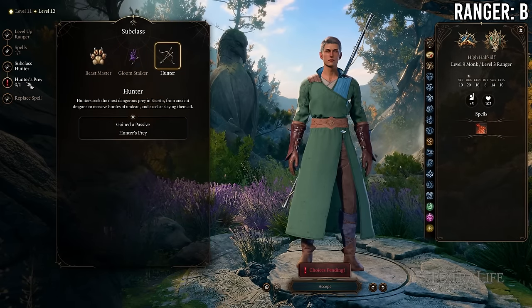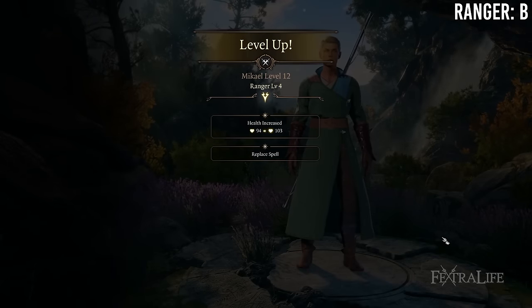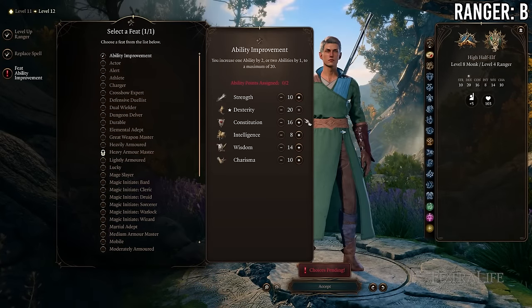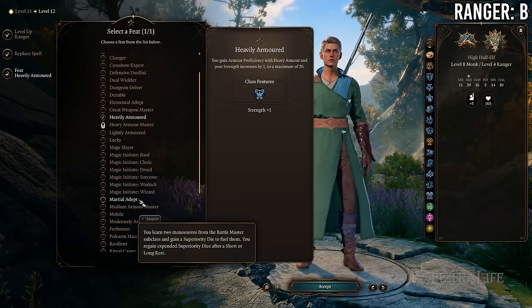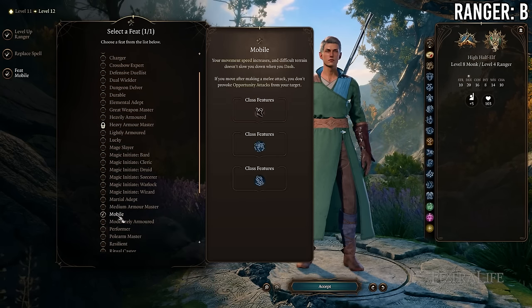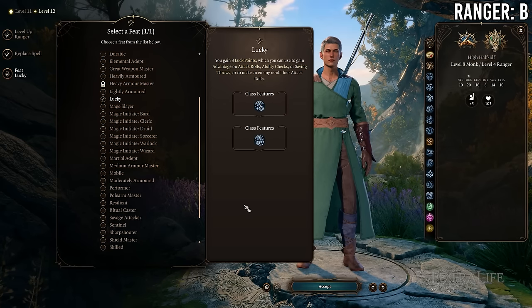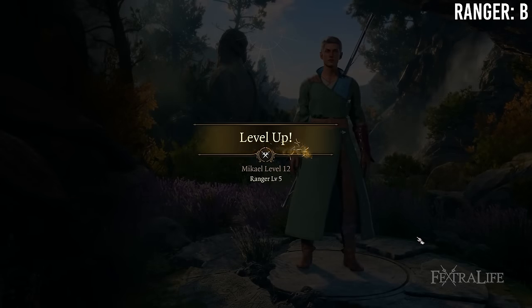At 8 Monk / 4 Ranger you gain a feat in exchange for losing Advanced Unarmored Movement and some unarmed damage. This is probably a good trade in most cases because if you're playing ranger you likely picked a Fighting Style that favors using a weapon, so sacrificing some unarmed damage to gain a feat is probably better than not — unless you took Defense and plan on playing unarmed.